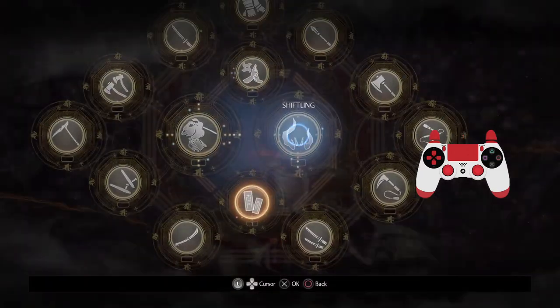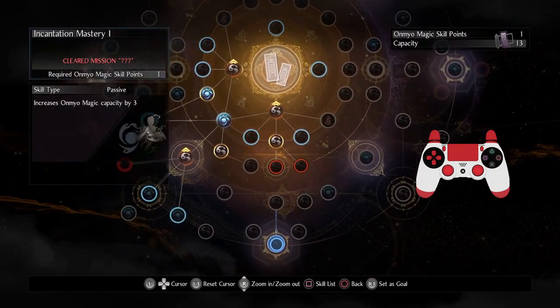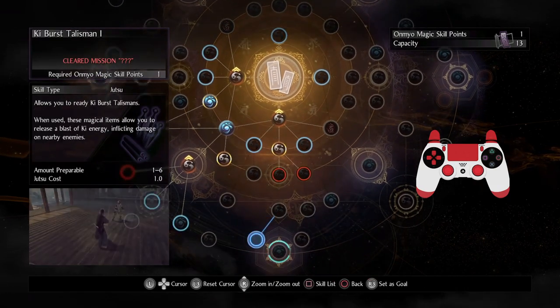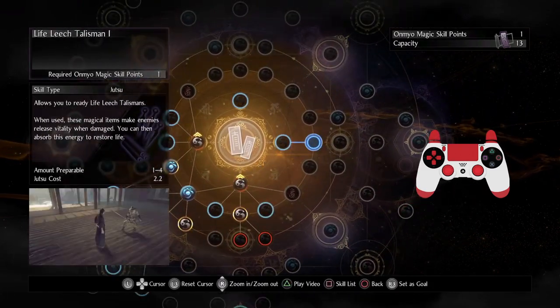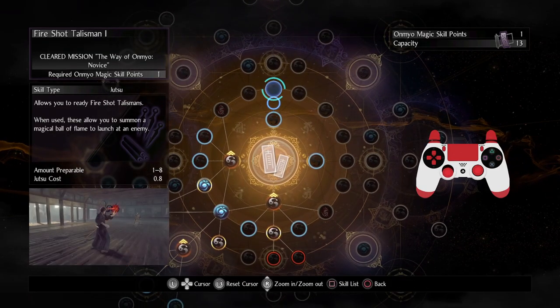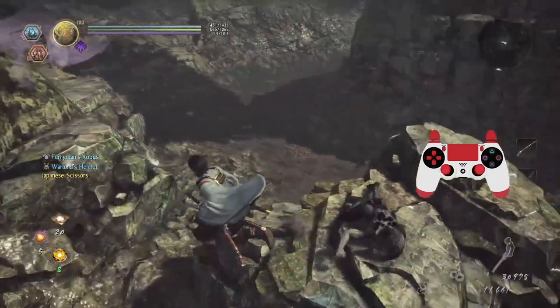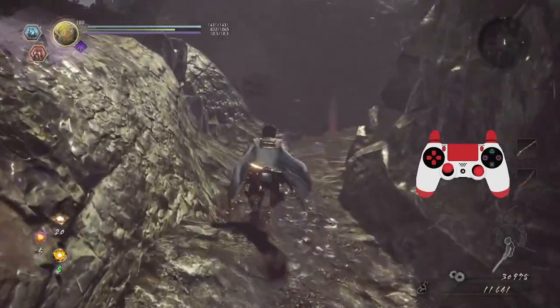Got even more points. I'd really like to get capacity — I forget where it is. Capacity would be great but I'm not getting it anytime soon. Maybe I'll invest in other shots. I'll get fire shots and then water shots and so on. Let's just keep it going.